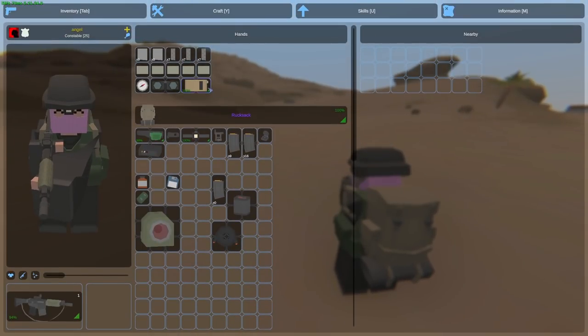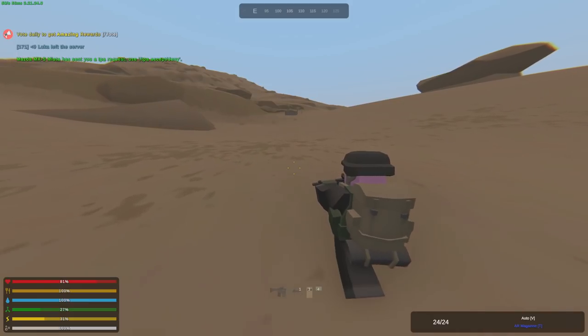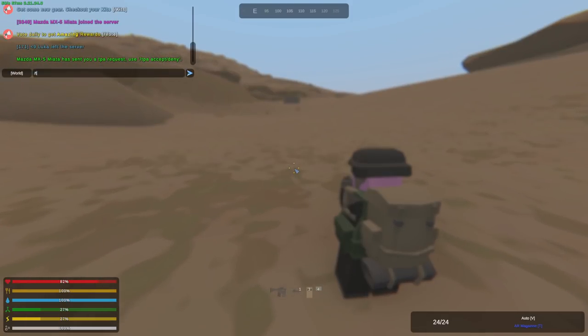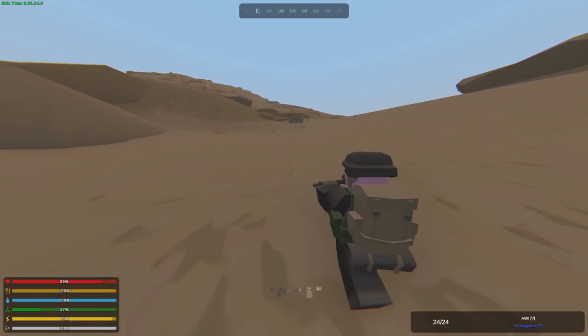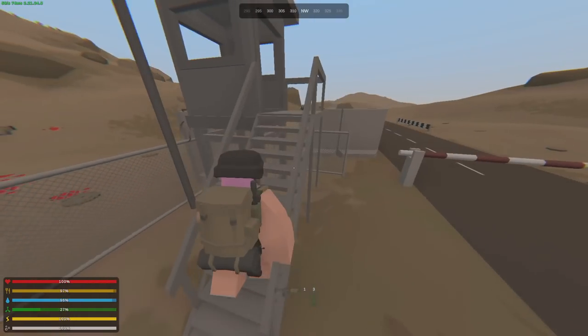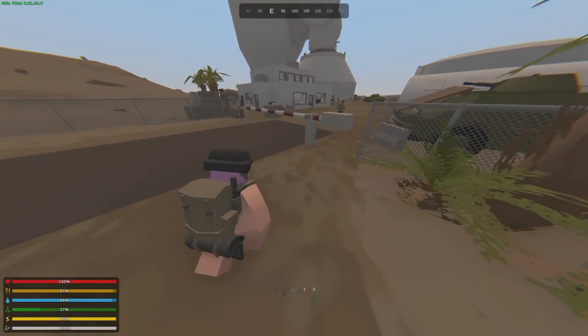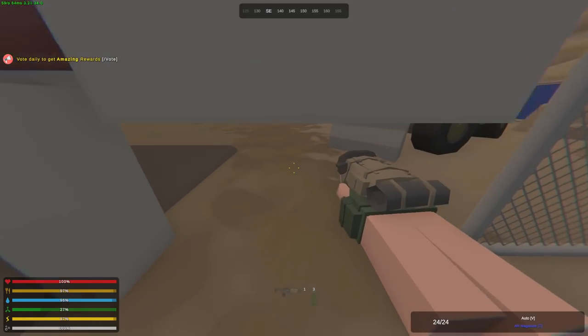Now we're heading over to Tomorrow Complex. We're probably going to get the first key that takes us inside the first bunker. From that bunker we'll get the key for the next room, and from there we can get the key to AG-18. We made it to Tomorrow Complex. I noticed I was wearing clothes not from this map, so I'll drop those as well. We really need a hammer so we can start salvaging and making metal.